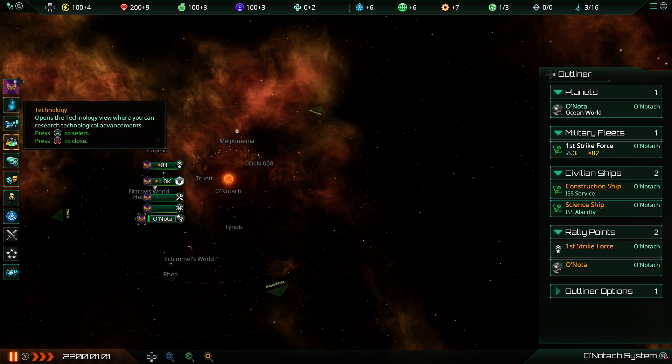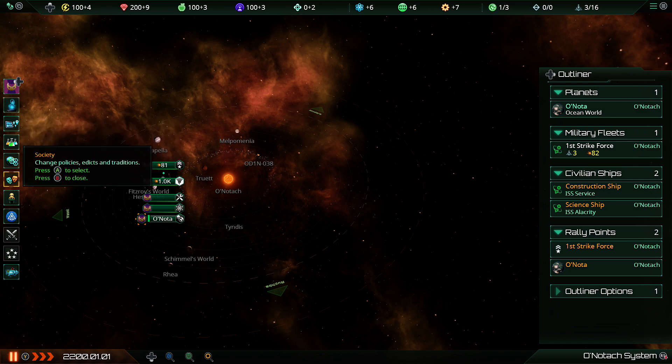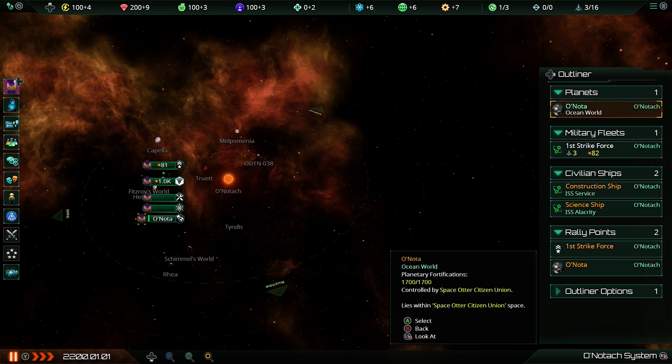Tap left to go over to all the menus on one side as well. Technology lives there too, but I think tech comes down to the bottom when it's actually prompting you to select new tech, along with any alerts the game needs to flag to you. So we've got tech there together with cosmography, society, people, all that business, and the outliner over here.